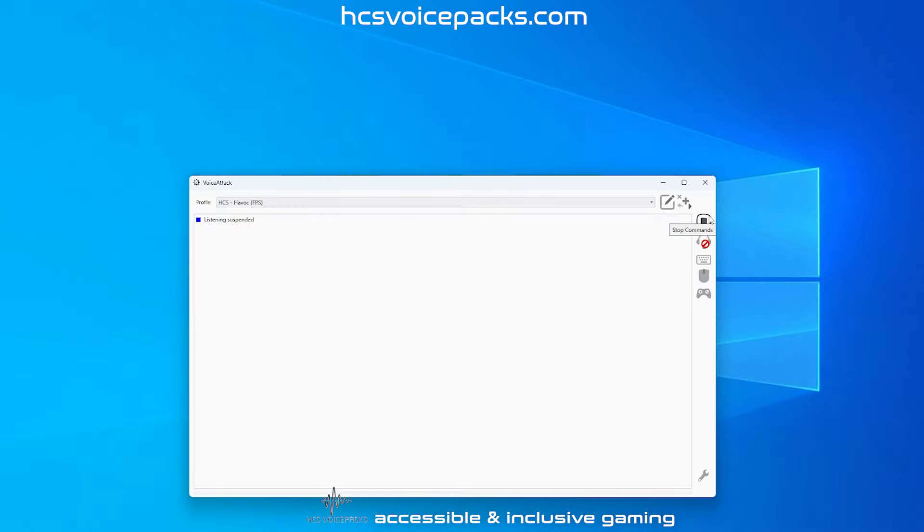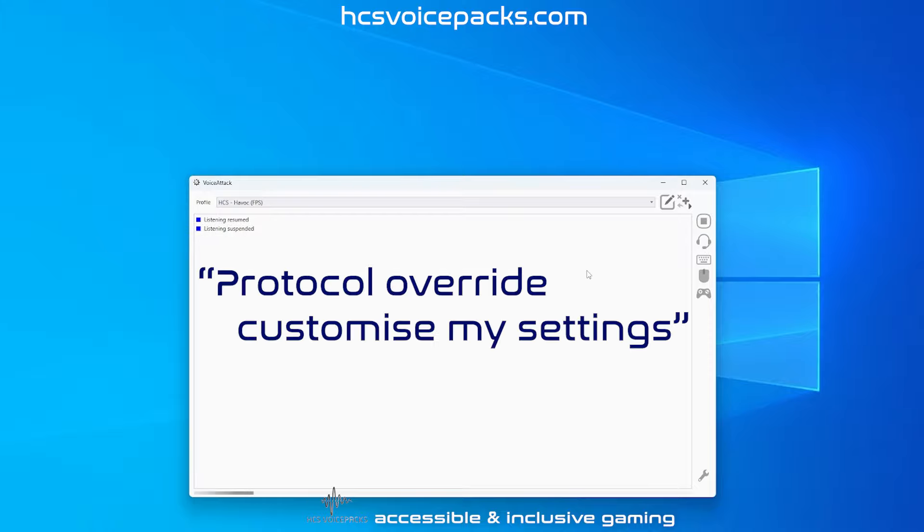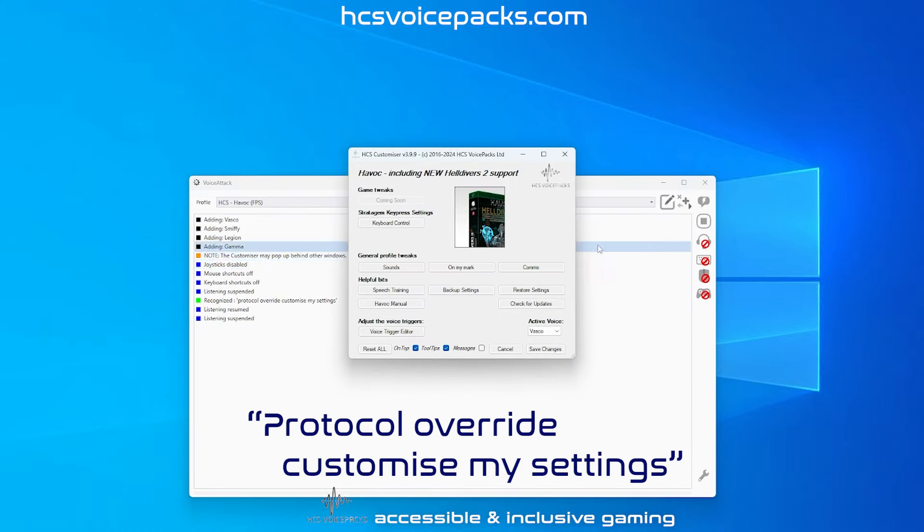OK Helldivers, if you want to change the speed that the keys are pressed for your stratagems, you can do that in the customizer. Use the voice command: 'protocol override customize my settings', and then select keyboard control.